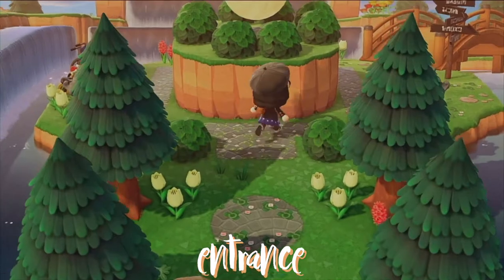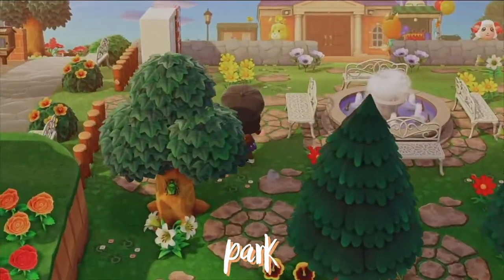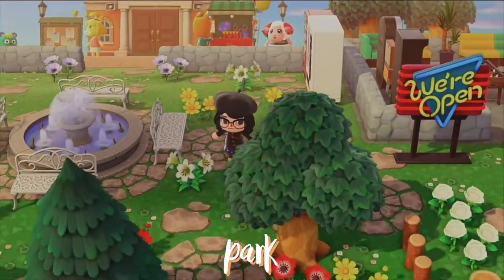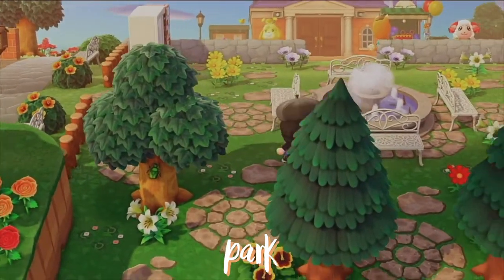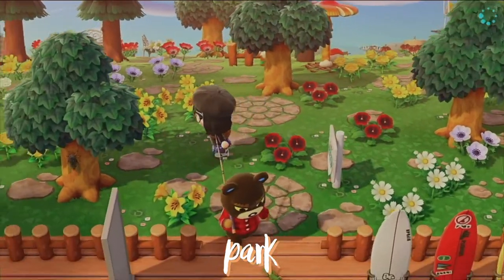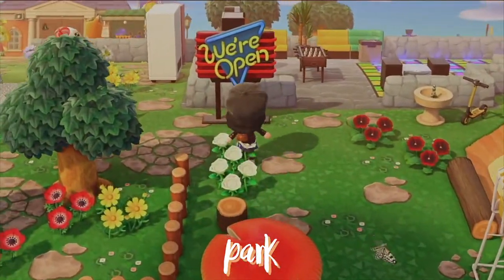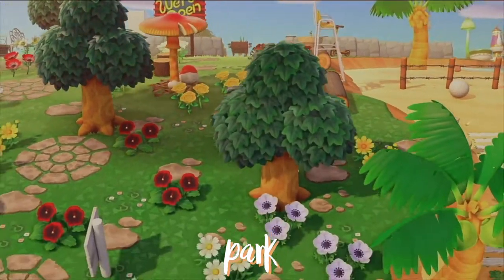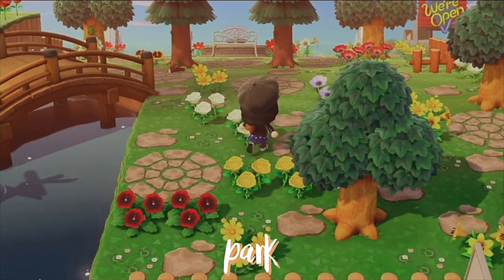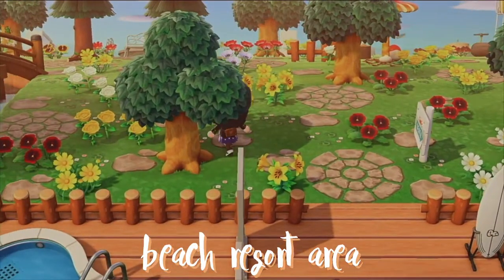Going through here is the bridge to our park. As you can see, this is our little park — we have vending machines, fountains, and benches. And then all the way here we have our running area, like a flower field with a lot of flowers. I really want to make this as open as possible — I don't want to put too many areas, I just want it to feel free. This way is the beach.